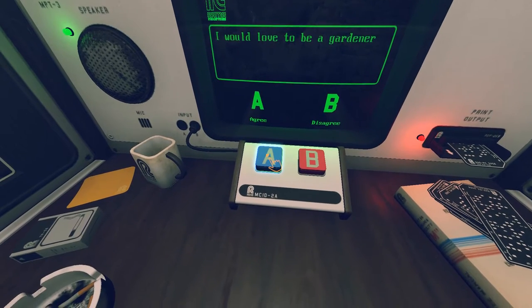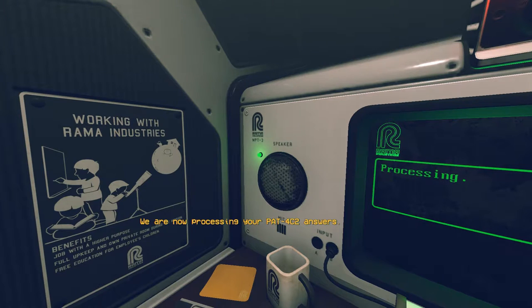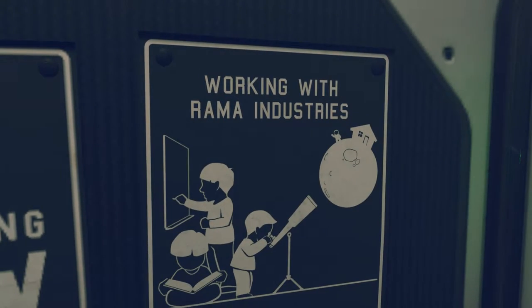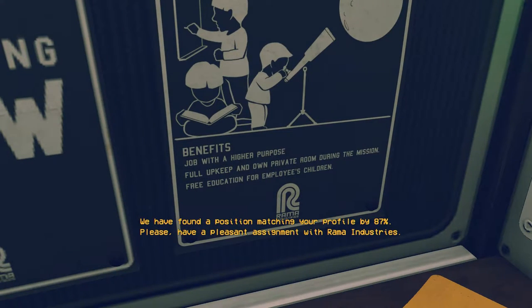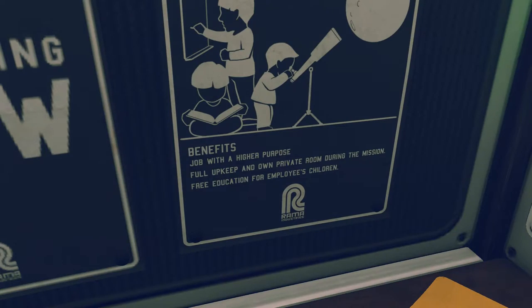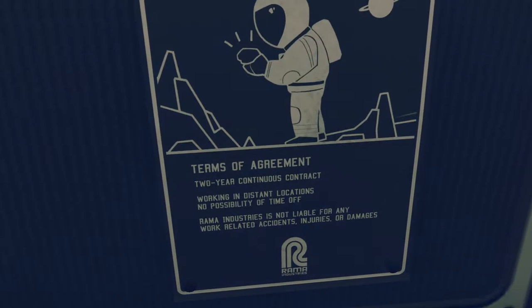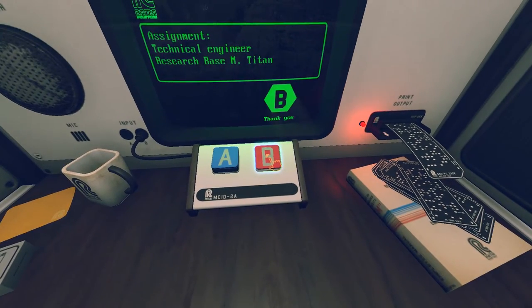I would love to be a gardener - yeah sure. Thank you for your willingness to work for Rama Industries. We are now processing your PAT-4-C-2 answers. While we evaluate the answers, please take a look at the benefits and terms of agreement on your right and left. There's home, oh there's a moon - wait, that's me! Please have a pleasant assignment with Rama Industries. Press the red button to accept the terms and conditions. No private room during the mission - that's nice. Free education for employees' children. Working in distant locations, no possibility of time off - what? And they're not liable for any injuries. I'll just accept I guess. Let's go to Titan.